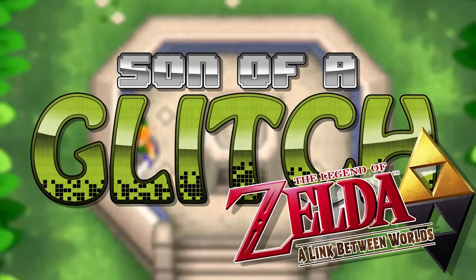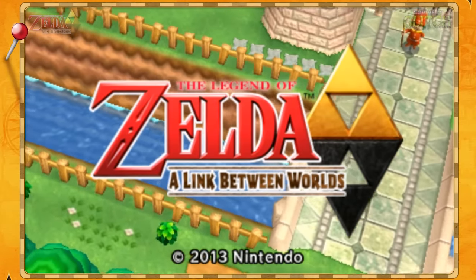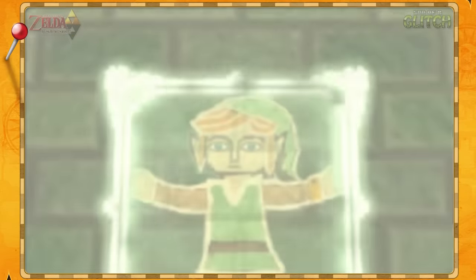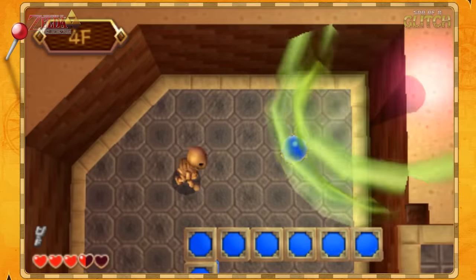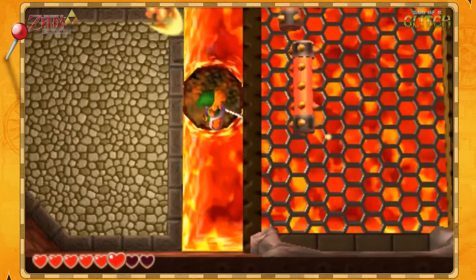Son of a glitch! The Legend of Zelda: A Link Between Worlds. The return to this version of Hyrule was not only a joy to play, but it also seems this game is on par with, or maybe even more broken than A Link to the Past, if you can believe that.